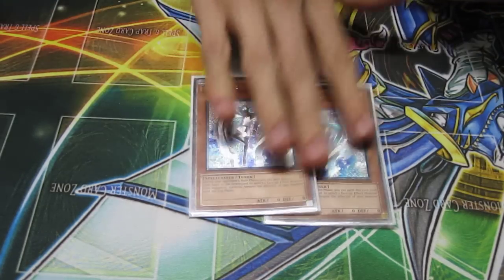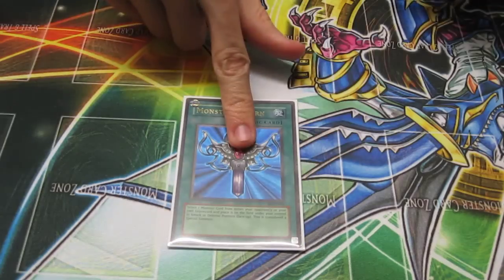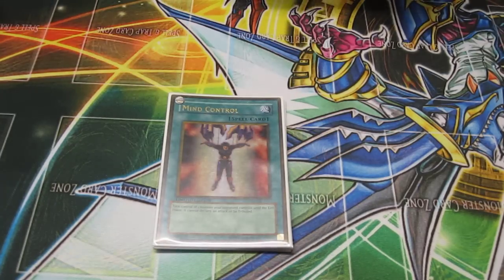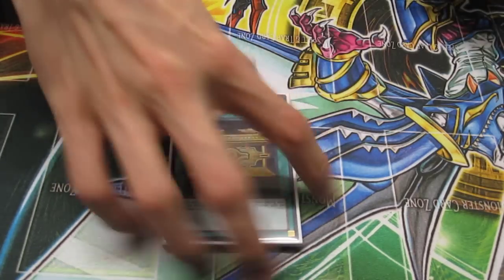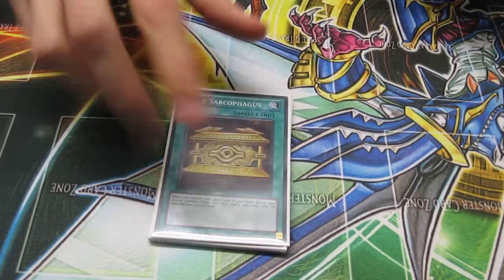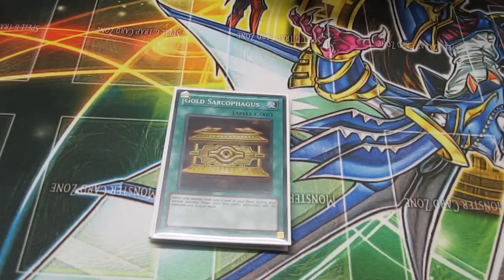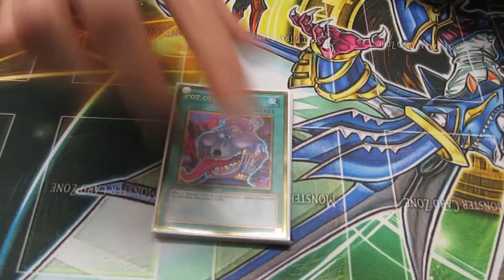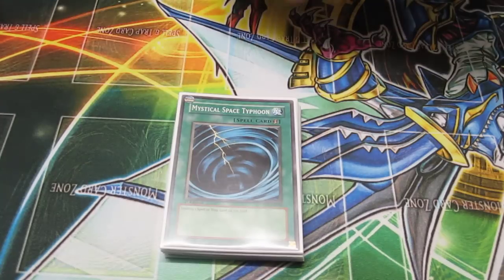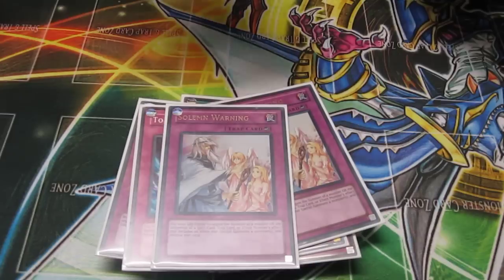Then I played two Veilers, which I always play, and the Gorz, because they work in any deck pretty much. For the spells, we have Monster Reborn, Storm, Dark Hole, Mind Control — which might come out but I like it at the moment — Book of Moon, Goldsar, because you're cutting out on a few things and you really want to still have a way to get to the stuff you need. And then Ares. Otherwise, I play the three MSTs. And then for the traps, it's just the standard trap lineup: two Fiendish Chain, two Torrential, two Warnings, and the Judgment.